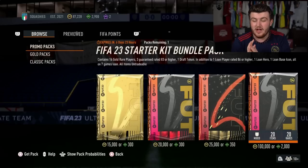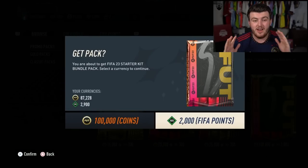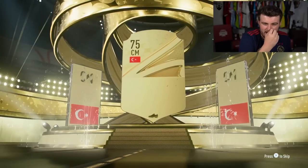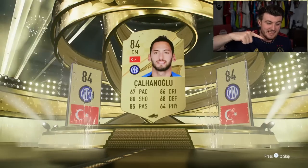In both packs so far we've had two very good 84 rated players. If it's not a walkout, if we can get something worth something that can go into a team, I'm happy. It's Calhanoglu, 84 rated.